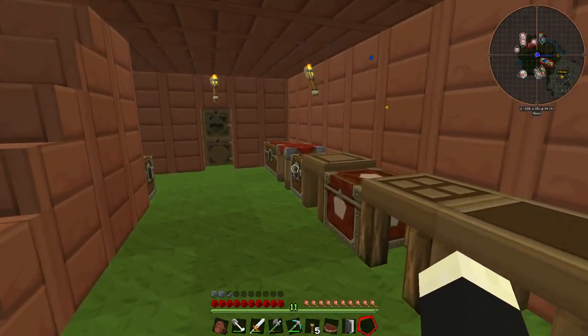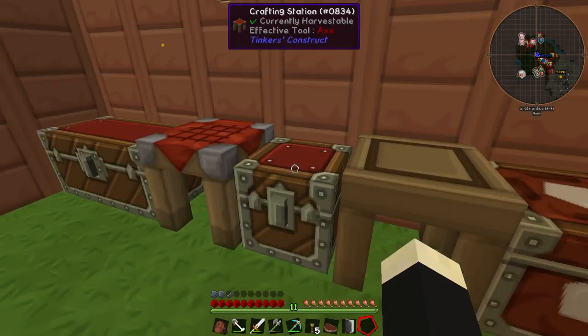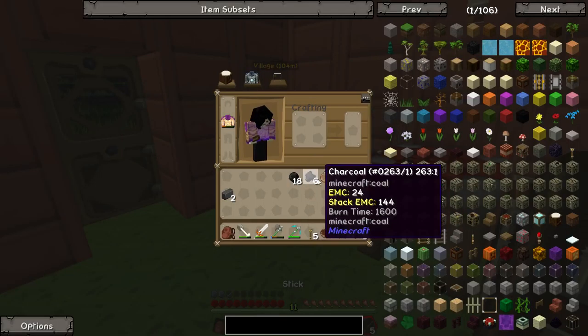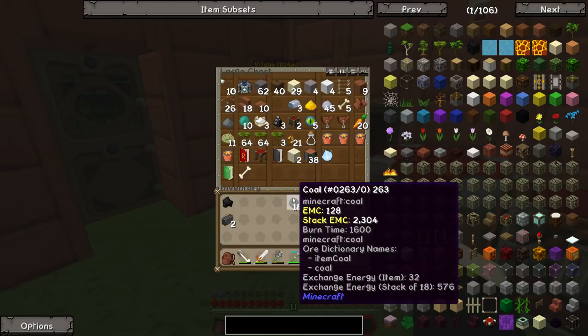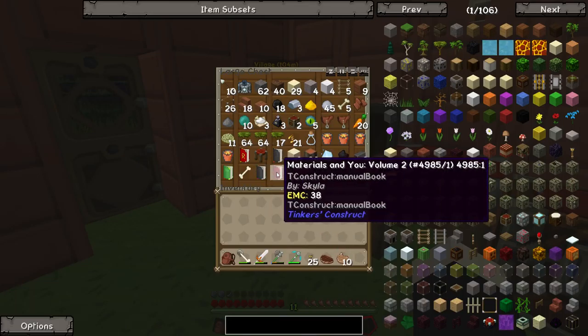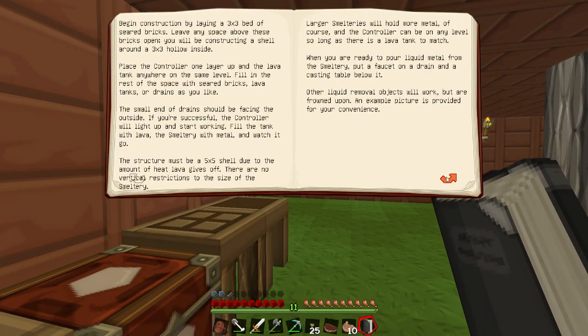I'm actually going to empty my inventory. I also made a bunch of tool heads so I can actually make some tools. I'm going to go ahead and make some fresh new tools, and make some torches. I'm pretty familiarized with the modpack now. I'm actually going to bring that book with me just to remind me of what I need to get — aluminum and copper.